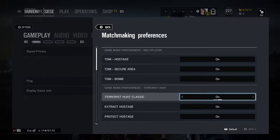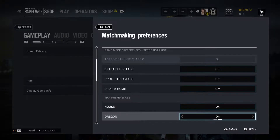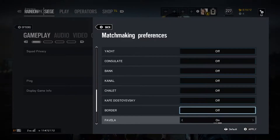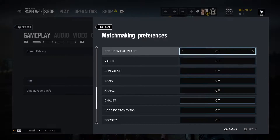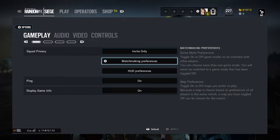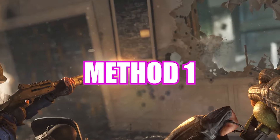If you just copy what I'm doing on screen right now in the matchmaking preferences, just make sure you have Terrorist Hunt Classic turned on and House turned on. This will allow you to constantly play House every single Terrorist Hunt you do, meaning you can do it a lot quicker, practice a lot easier, and won't have to spend ages running around a larger map trying to find one remaining terrorist.